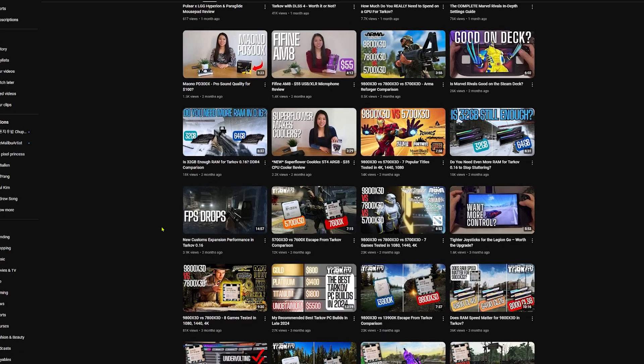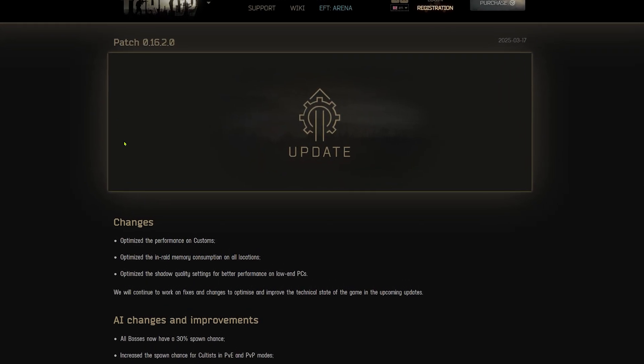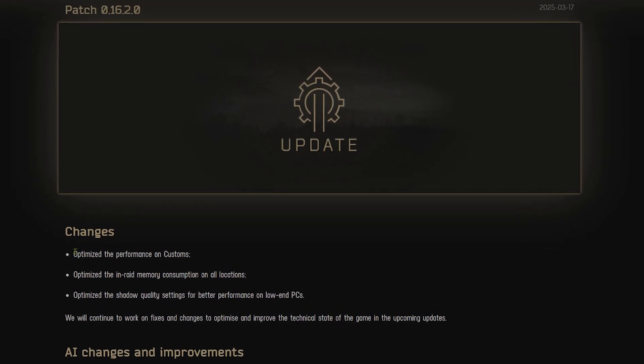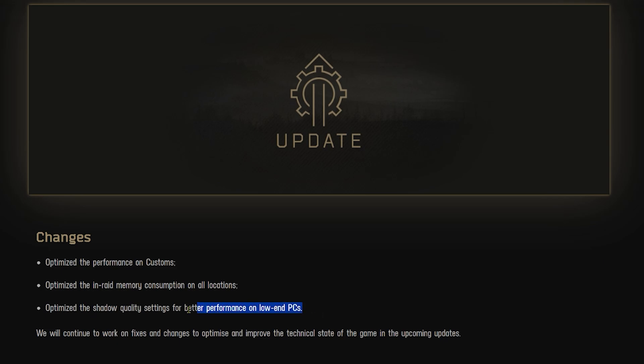After the customs rework, what was once one of the best performing maps became one of the worst, sometimes running even worse than streets. But in the latest patch notes, the very first change listed is optimized performance on customs. Along with that, BSG has implemented in-raid memory consumption optimizations and improved shadow quality for better performance on lower end PCs.